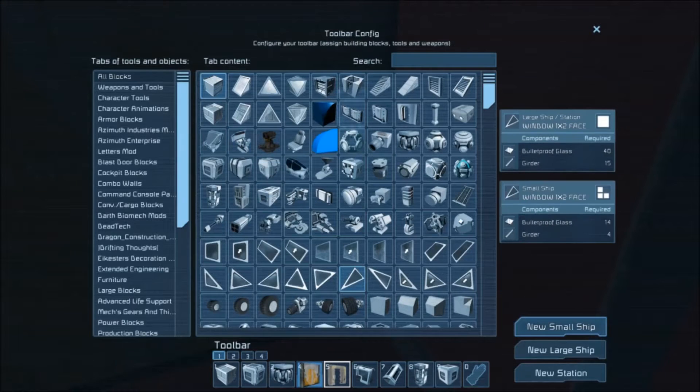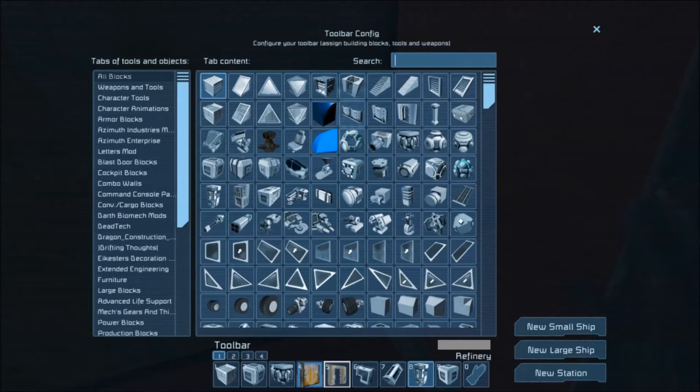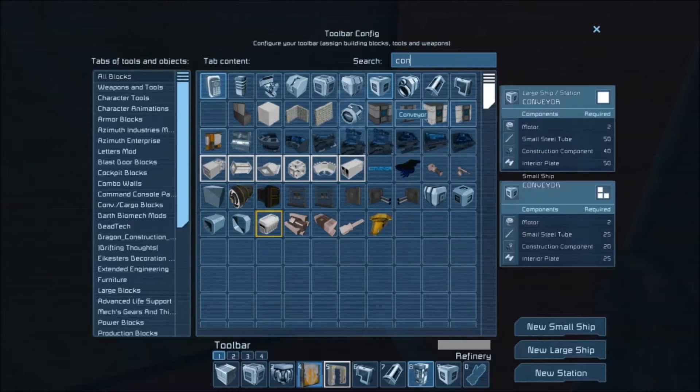You are going to need a conveyor. If you are in survival you will need this to build it: 2 motors, 50 small steel tubes, 40 construction components for a large ship or station, and 50 interior plates.